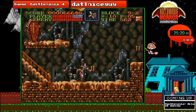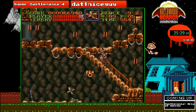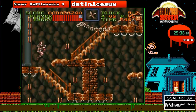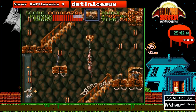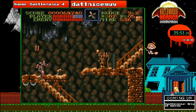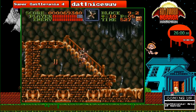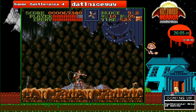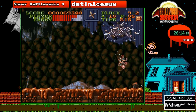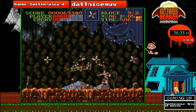We're now approaching the second-to-last screen of the stage. In this section, all these candles drop nothing but money bags, which is kind of useless when you're running this game — money basically gives you more points, and if you have enough points you can get more lives. But since I haven't really died yet, there's really no point. Now on to the last screen of stage 9 — we're going to fight Zapbat. With Zapbat, you want to whip it 22 times for it to split into 3 different little bats, however its movement is completely different each time.